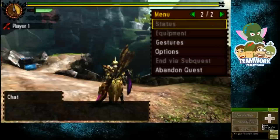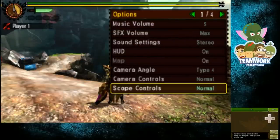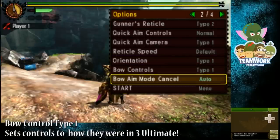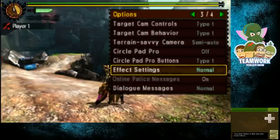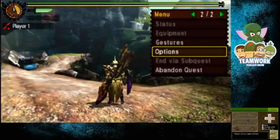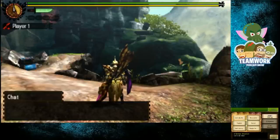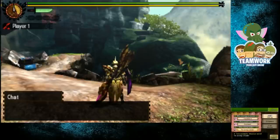Before we get into that, I wanted to cover a quick couple of things as far as options available in the retail game. You'll notice when I pull up the option menu here, before I select anything, there are buttons down there to customize your panels on your touch screen. This is a big help for people who actually want to use the touch screen and not a Circle Pad Pro, so they can set up their touch controls and buttons.